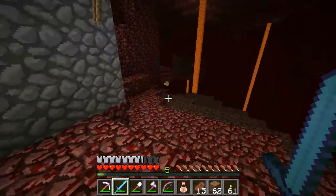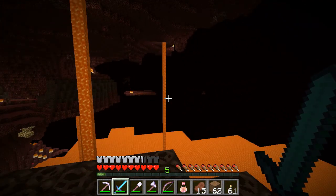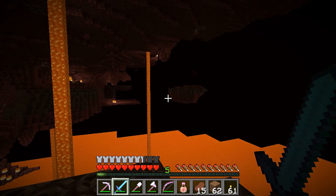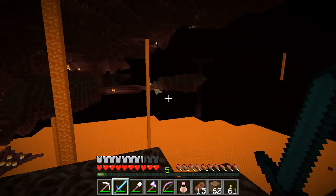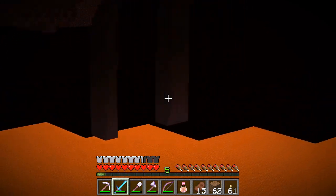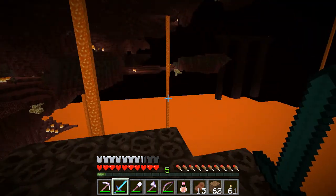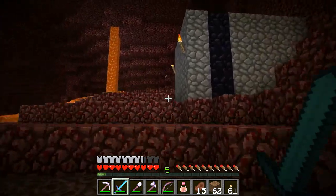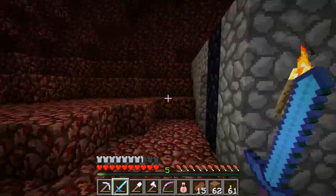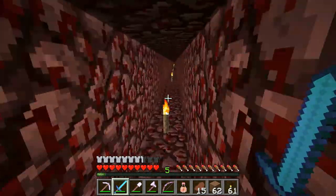Yeah, I came in here, and if you look — and I'm going to risk losing everything — if you look over there, you probably can't see it because it's not loaded in yet, but there is over there somewhere a fortress. There's one of the legs, you can just see it. It might be too dark for you too; you might be able to see where it goes into the lava. But yes, there's a fortress over there and no immediate obvious route to get to it.